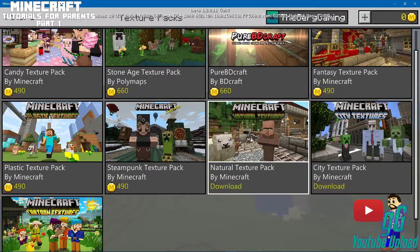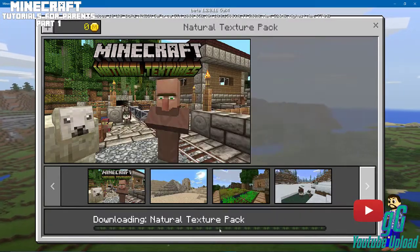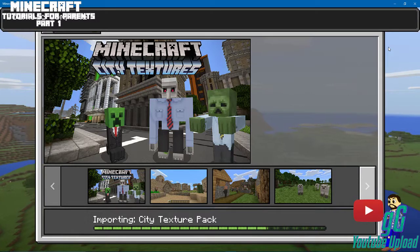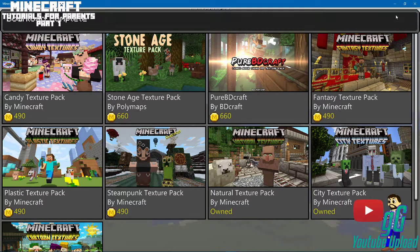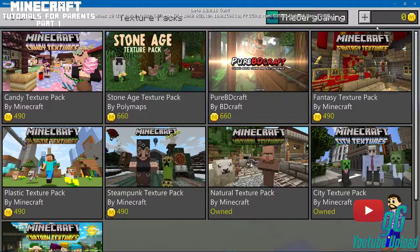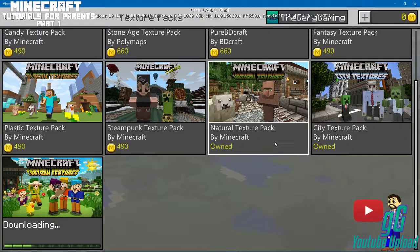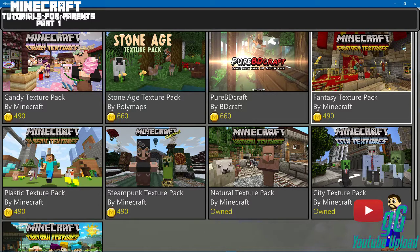You can buy these with Minecraft points, and I'm not really sure exactly what that is. This is something new — how you get them. Of course you would use real currency. But like I said, I'm not completely sure. I'm showing you how to download packs, but I'm not completely sure how to purchase them because I haven't done this yet. This is beta, so I'm not completely sure how to get the points.